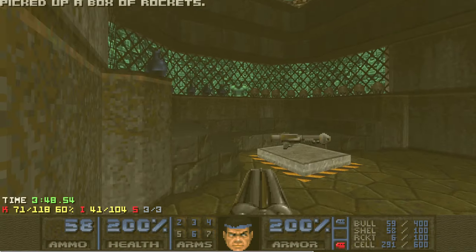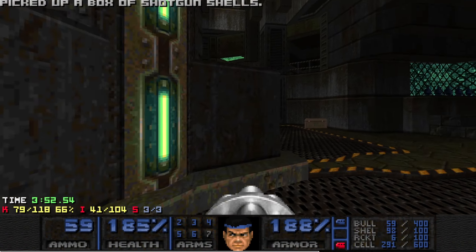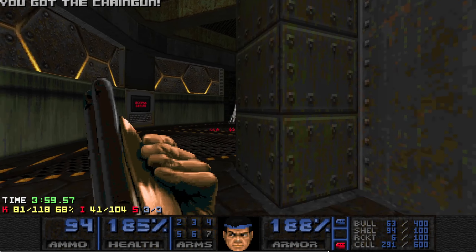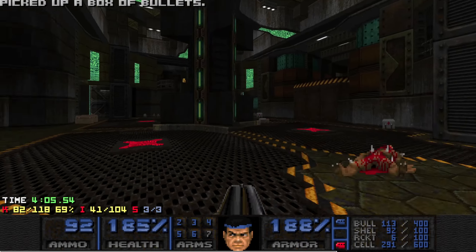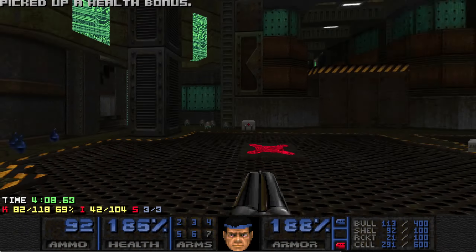Let's jump down here into the yellow key arena. Grab that rocket launcher — there's a bunch of enemies here, just take the plunger and flush them down. Hit that switch — that's gonna allow access to the yellow key. Grab all the ammo. Here we go, the big fight.